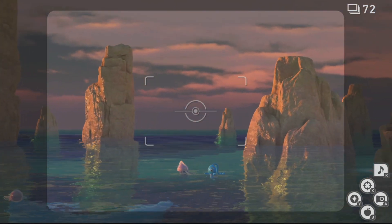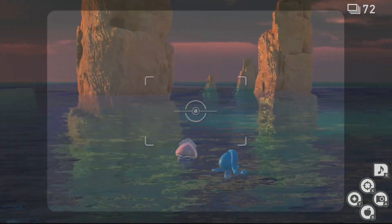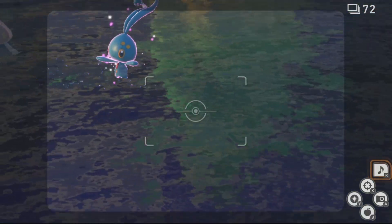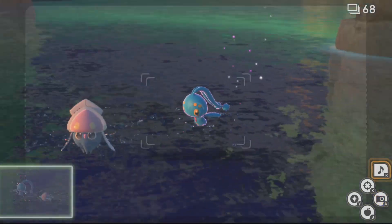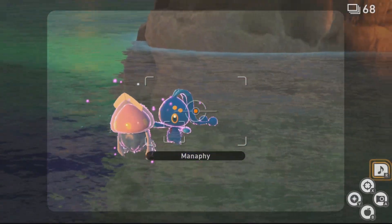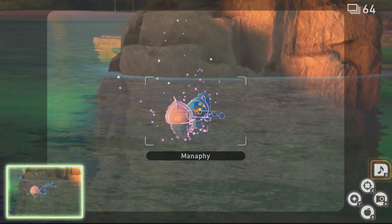To get the four star photo of Manaphy, get as close as possible to it and trigger Manaphy with a Lumi orb, then play music. This may take some time as Manaphy will want to play around and walk, but keep hitting it with Lumi orbs and keep playing music. Eventually it will do the jump up in the air move, which will be the four star photo opportunity.